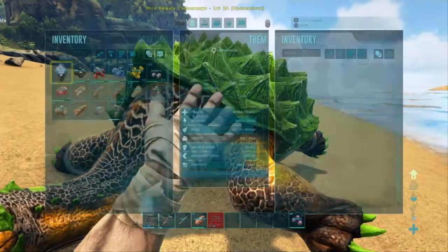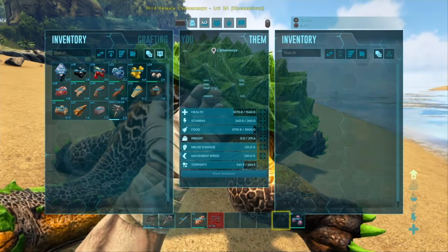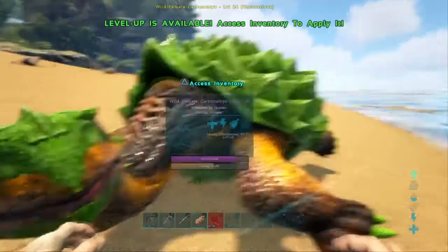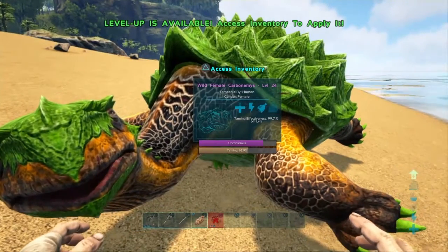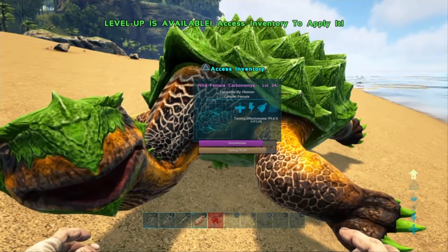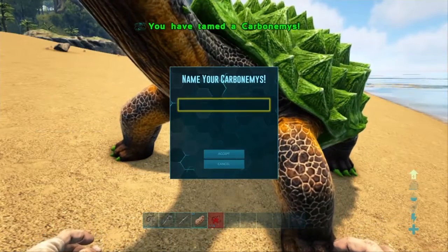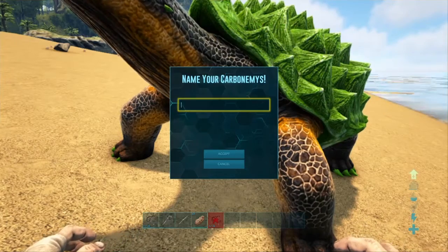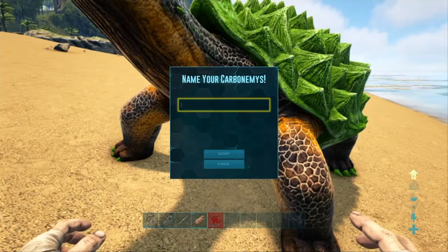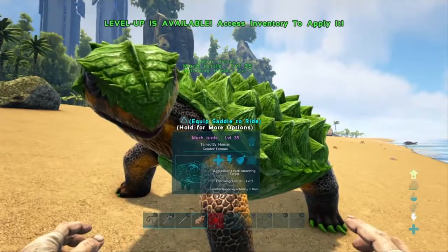Something's torpor is going down — I need to get more berries, they're right here. Taming... I think we might have her tamed! We did it! Now, what am I going to name her? Something clever... her new name is Much Turtle!